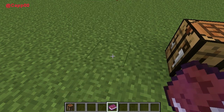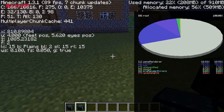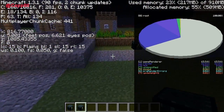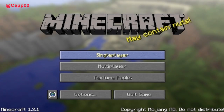It might be a minor thing, but when you hit F3 now you get a more detailed screen — your X, Y position is narrowed down to four decimal digits, and you also get your feet and eye position instead of just total distance. They also cleaned it up to look a little better overall.